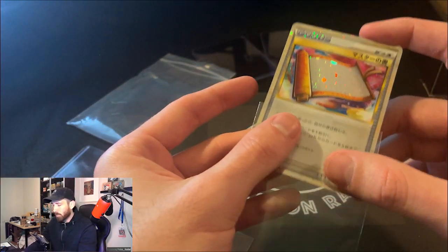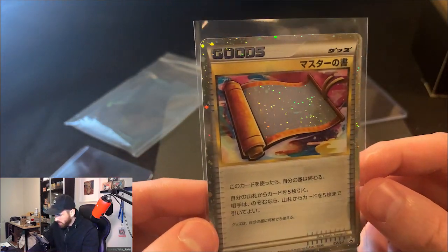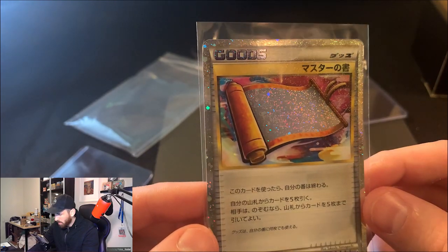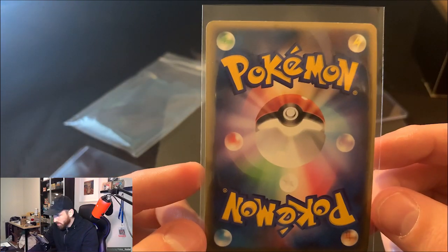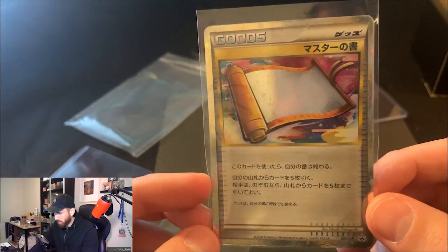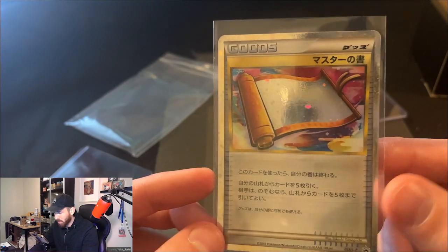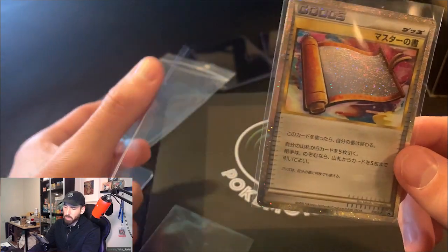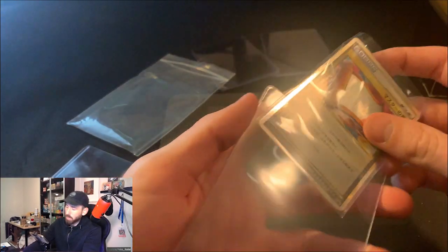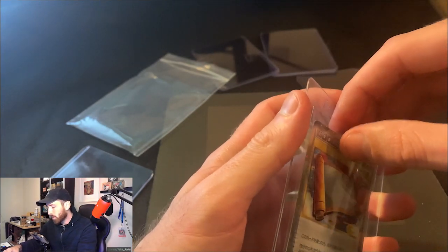Let's take her out of the sleeve to get the full aesthetics. Just a beautiful, glittery holo — a very unique card. We'll get this sleeved up properly. It is just a phenomenal card. Look at that shine. Strong, good-looking card — very happy with this purchase. I would have loved to see it get a 10; centering is the issue with some of these from what I've seen. We're looking at PSA 9s to PSA 10s. Really nice copy here.